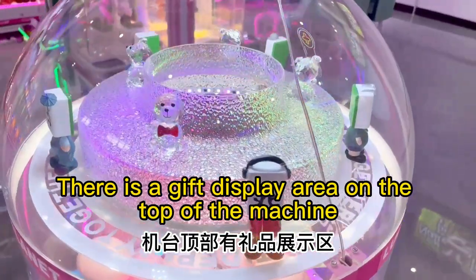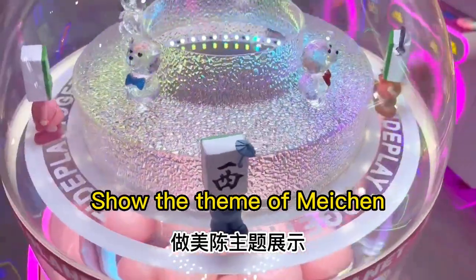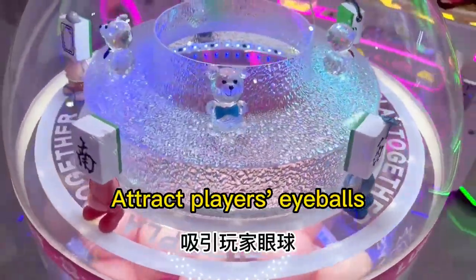There is a GIF display area on the top of the machine that can display the GIFs inside the twister deck, showing the theme of Mikan to attract players' eyeballs.